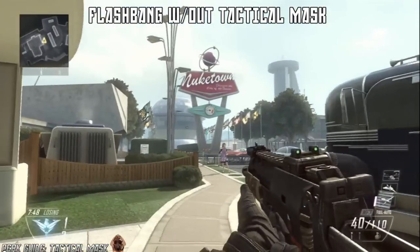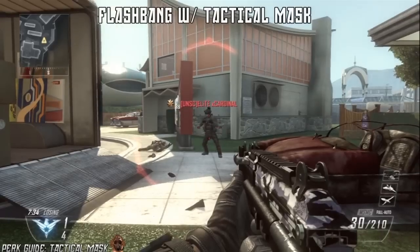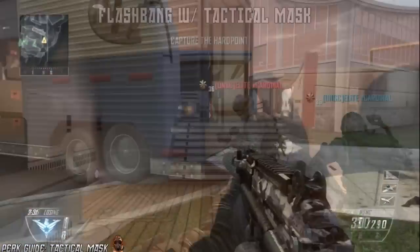Next we have the flashbang without Tactical Mask and it's about a 2.5 to 3 second effect on you. You throw on Tactical Mask and no effect whatsoever.